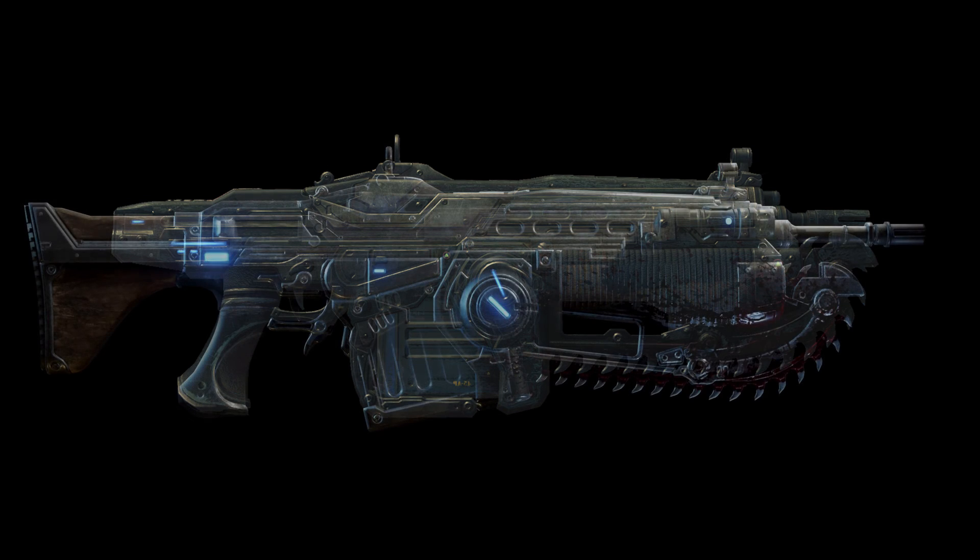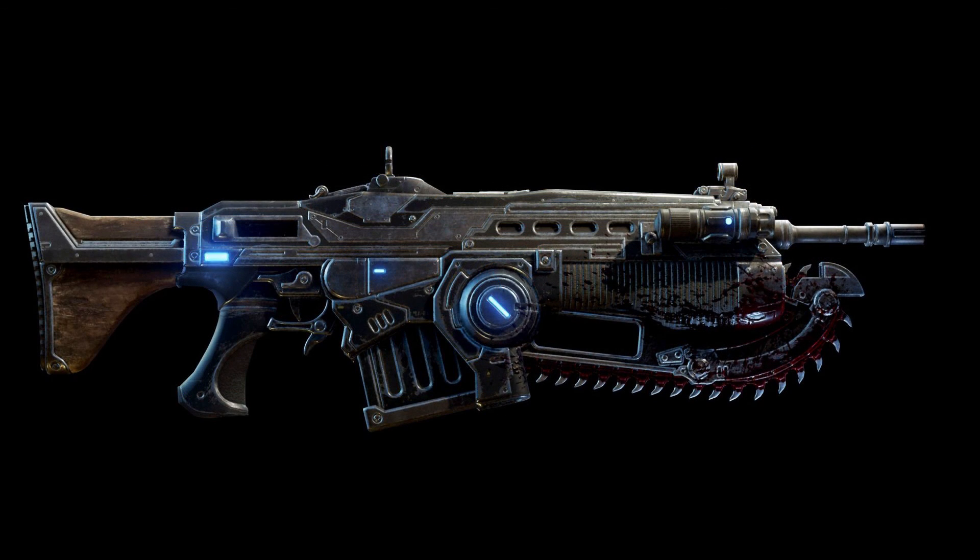A more recent variant of the assault rifle appeared in Gears of War 4. This custom Lancer, made by Marcus Fenix, had several design changes: a more angular position magazine without a lock well, a slightly longer barrel, and extra affiliation lights placed around the weapon. In addition, a more rear-ward ejection port was added, along with a wooden stock and a flashlight attached to the right of the barrel. Like its predecessor, it retains the integrated chainsaw bayonet.